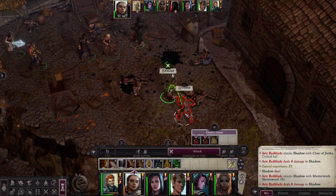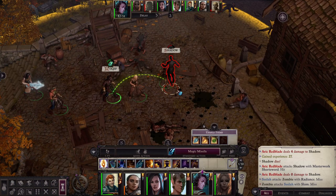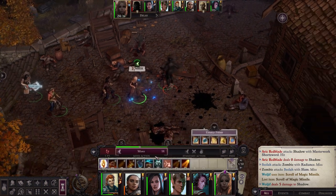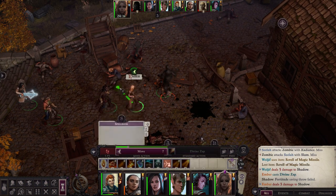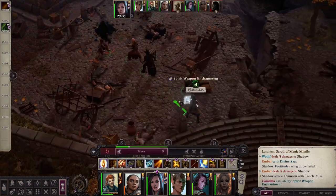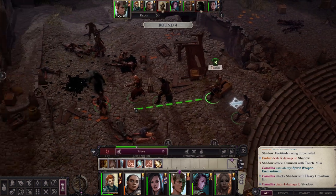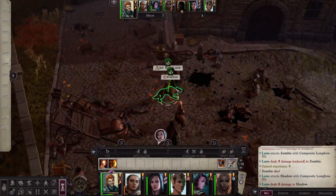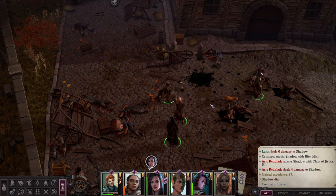Arik killed one Shadow — wow, this is impressive. Scylla should really take care of the last zombie. Wolfe can use Magic Missile again — five damage, which is big. Divine Zap: three, also very good. Arik missed. Come on Arik, show us you're the best of the team. Yes! Arik killed two Shadows — he's just the best.